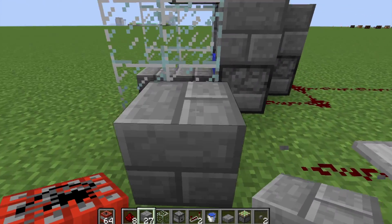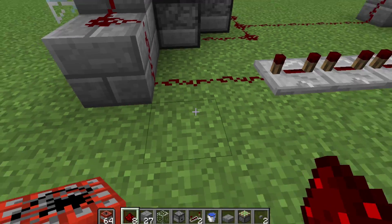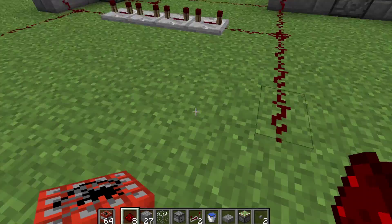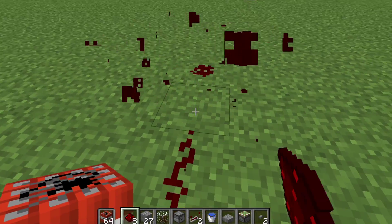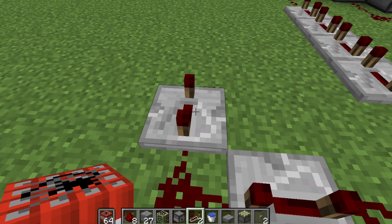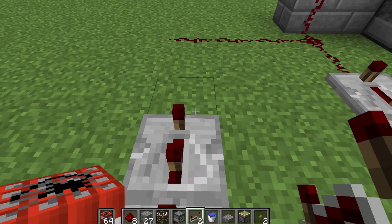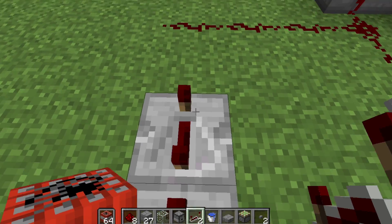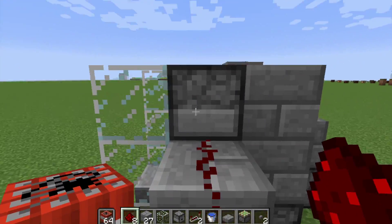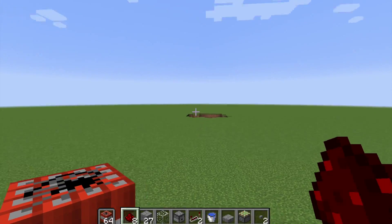And then we're going to have a new line that connects right there, but it's going to have six repeaters set to four ticks — one, two, three, four, five, and six. That's all connected. This will force this dispenser to drop two pieces of TNT, so it's going to shoot two TNT out there.